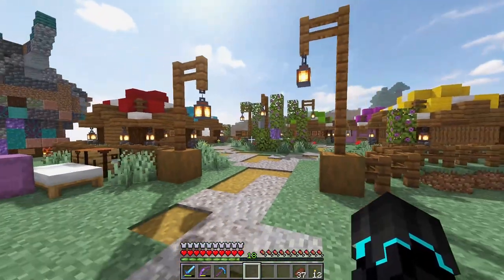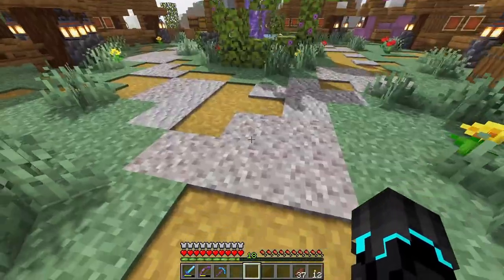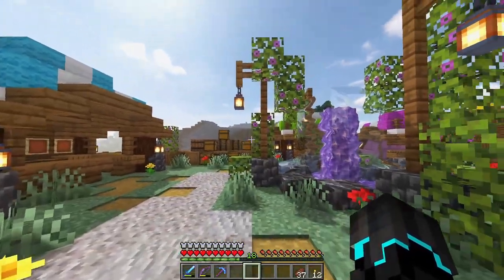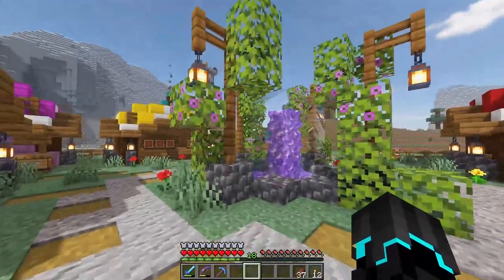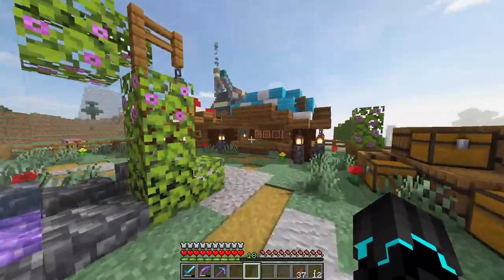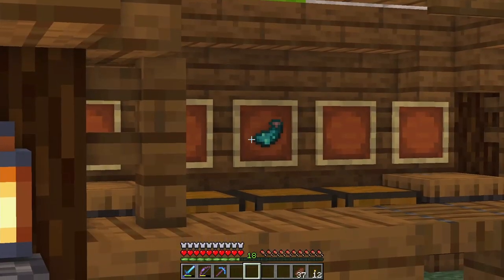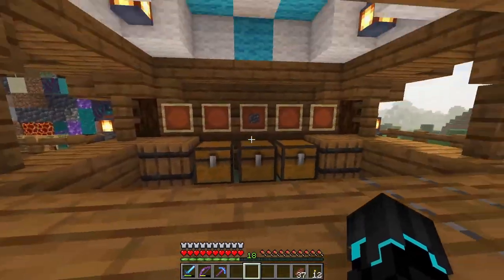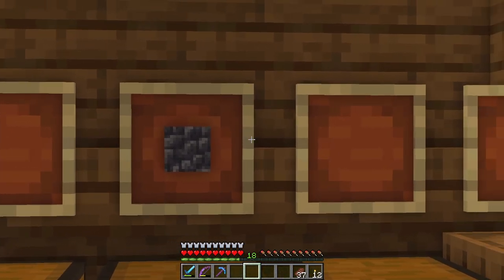The marketplace has now been constructed, and I'm very happy with this. We have a path going around, a fountain in the middle made out of amethyst, and these lanterns with azalea leaves growing freely - I think this really adds to the place. We have booths around here, and I've moved the items from the old shop into here: deep slate, spruce, and the glowing sack. I've adjusted some of the prices as well. I know it looks bare, but I will be adding more stuff to be sold in the future, hopefully very soon.